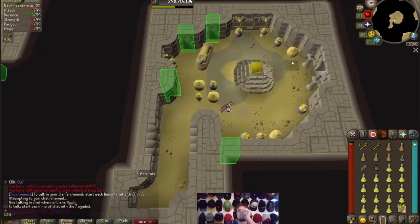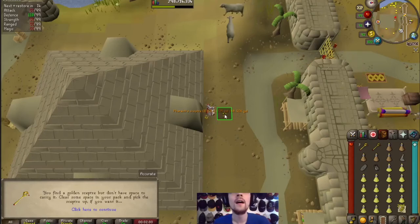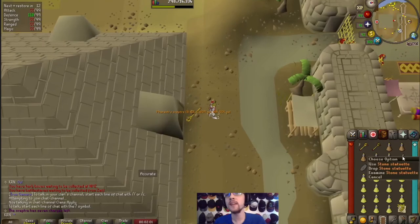So we managed to get eight Pharaoh Scepters on our way to 99, but we opened up the golden chest on every single floor, every single run on the way to 99. Pharaoh Scepter!